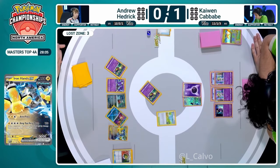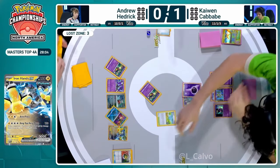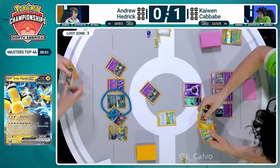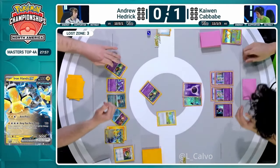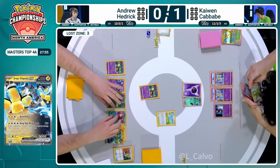We're going to see a Cramorant get benched now, but we need to open up bench space, so we need to use that Iron Bundle. Iron Bundle has the ability to jump right off the field - but no, it's just going to be a pass here.